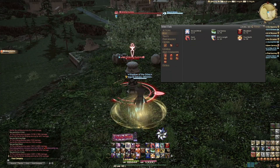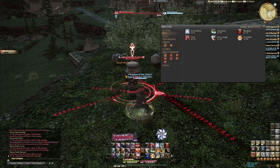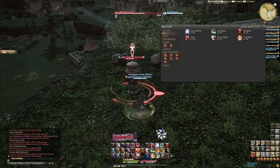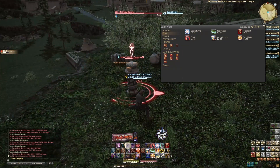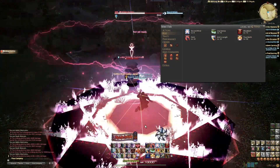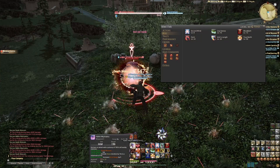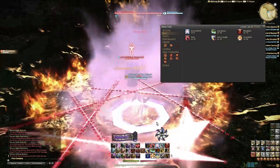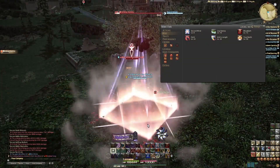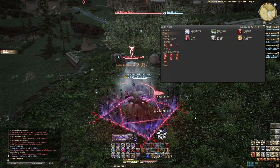For AoE situations, you have Death Blossom following into Haka Mujinsato, which allows you to also increase your Huton — so you never have to worry about dropping Huton in an AoE situation. It also increases your Ninki by 10 per combo, so you can get out those Hellfrog Mediums to keep up your AoE. And of course you have Ten-Chi-Jin to drop another Doton.